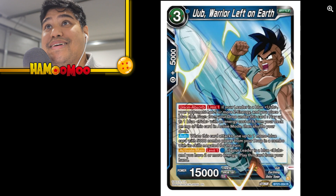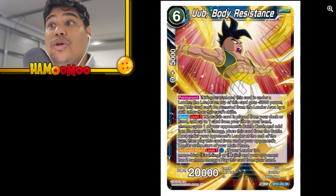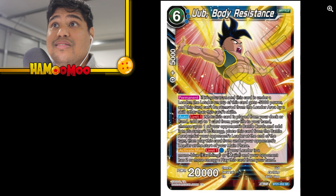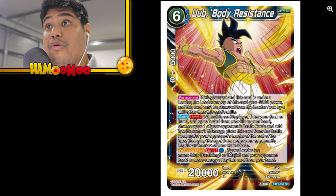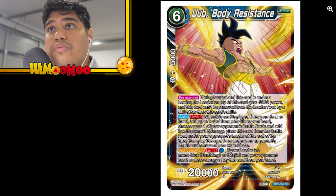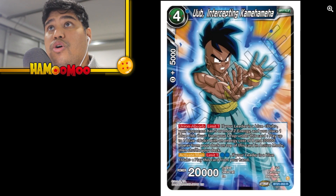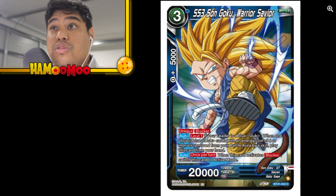Hercule Friend's Defense, Uub Warrior Left on Earth, Hercule Earth's Champion — very typical. The SR Uub Body Resistance: if it's your turn and this card is under a leader, the leader on top of this card gets minus 5,000 power and this card can't be removed from the leader area by a skill or any other card skill — interesting, it doesn't leave easily. Uub Standing Up to a Threat is a Super Combo — draw one card if your life is less than four.